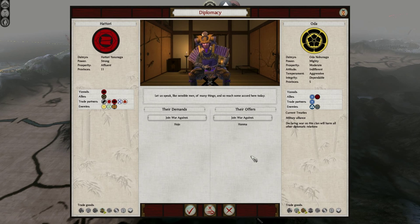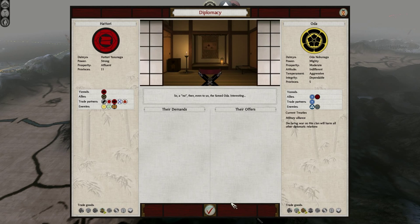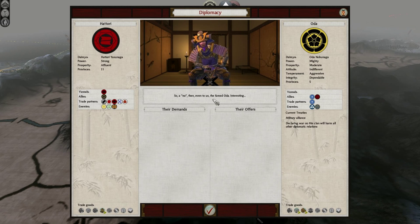If the Oda are going to get defeated, then I want to at least remain friends with the people that murdered them. Because if I'm going to focus on the West, I have to focus on the West and not have half my forces focused on the East — that's just not going to work. So I'm very sorry to say that I can't do this. An Oda even to us, the famed Oda — interesting.